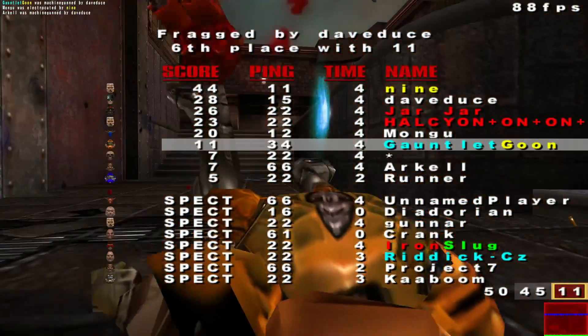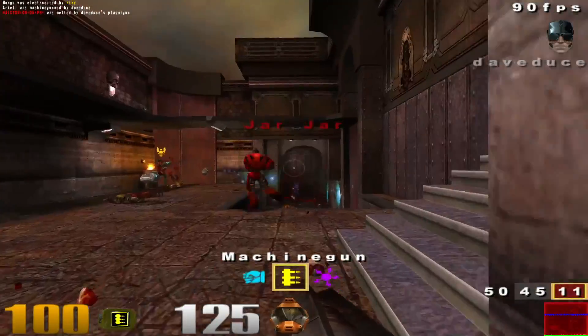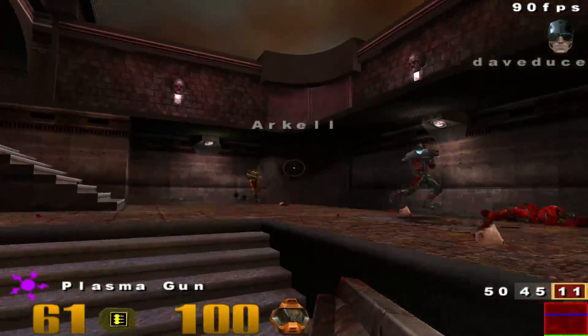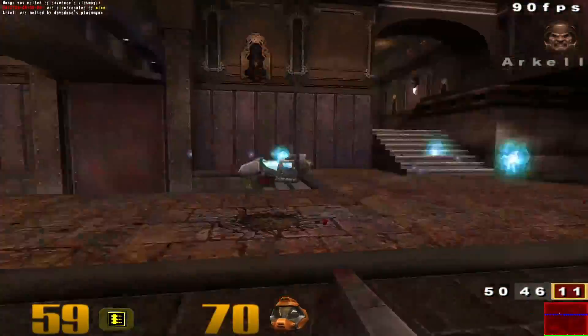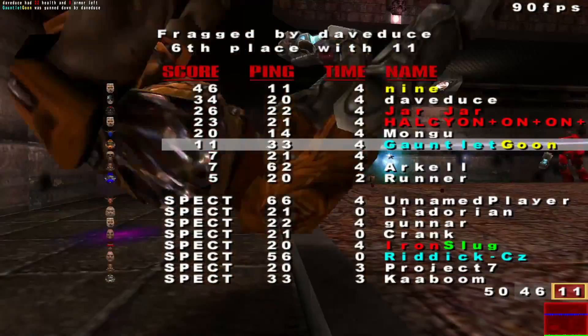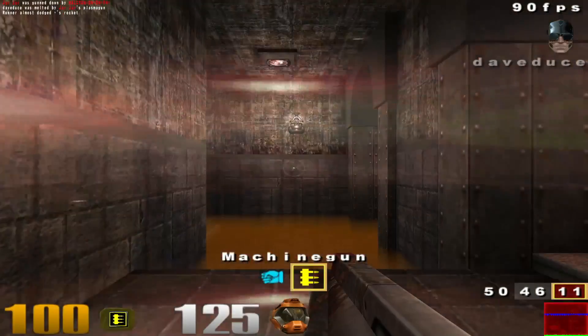The game runs fine on any modern 64-bit version of Windows. There's also multiple ways of getting it to work on Linux as well. You can get Quake III on either a second-hand retail CD, which you can get on eBay for fairly cheap, or it's also available on Steam and GOG.com for about $15.